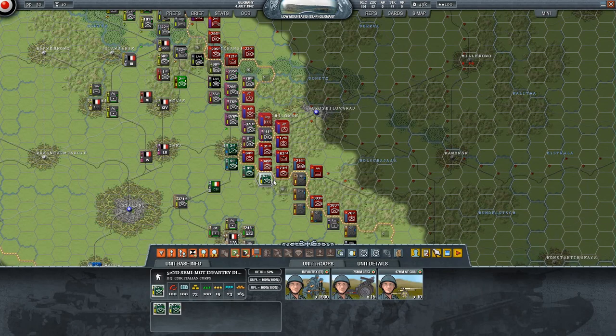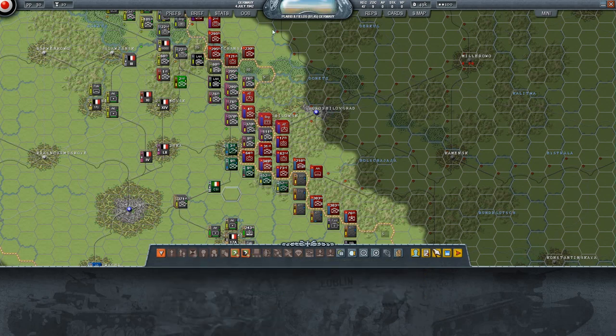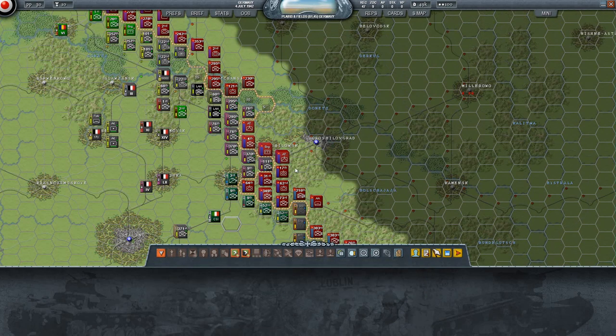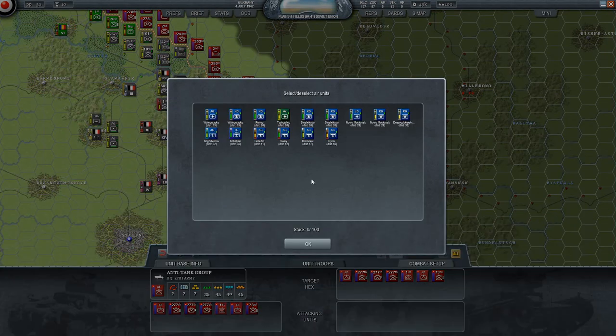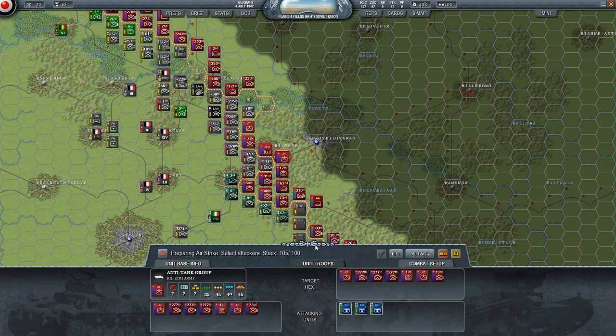AA troops have retreated — excellent. The Italians are gonna have to hold out for a bit; that is our main concern. Can we bomb it? Probably. We don't have any Stukas here apparently, so that won't work.